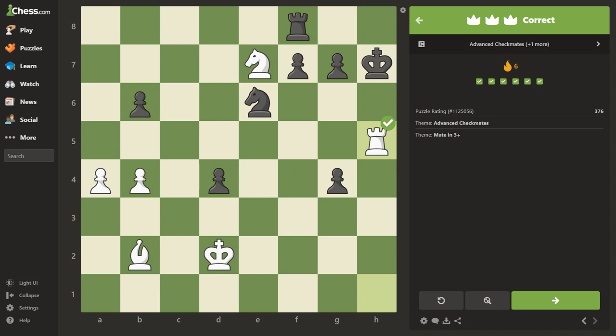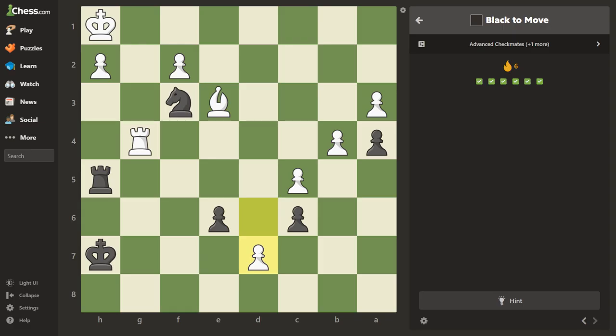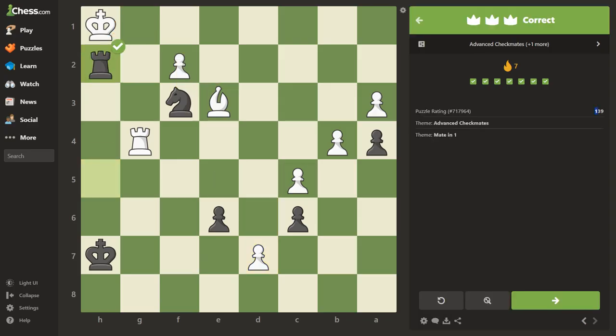I just realized I'm in advanced checkmates — I thought I was going to do the discovered attack! Oh well, this will be the theme today. Right off the bat we see a check. Draw your arrows to show where the knight can move. If we go check, can he come here? No, the rook's on it. Can he come here? No, the knight's on it. Let's try that — boom, done. Rated 139.